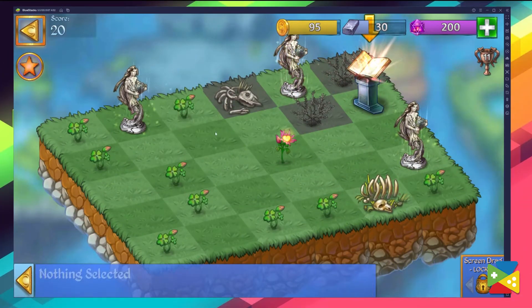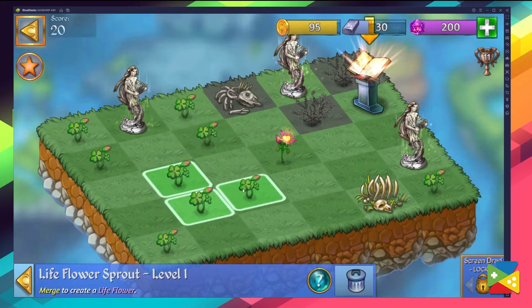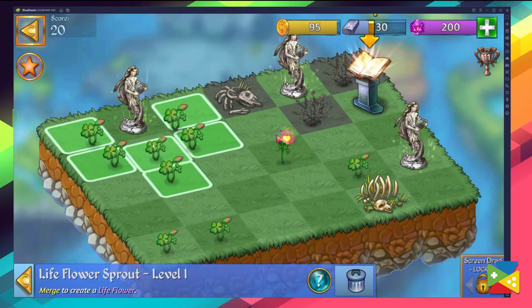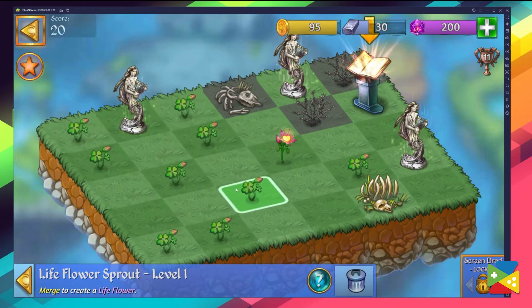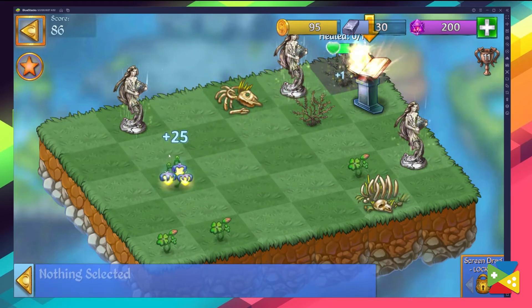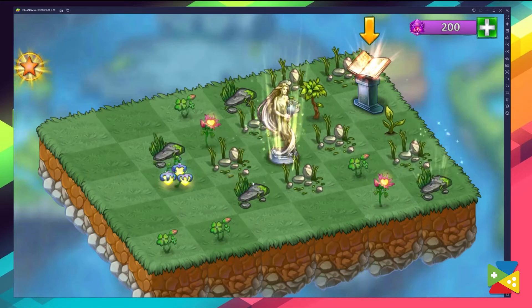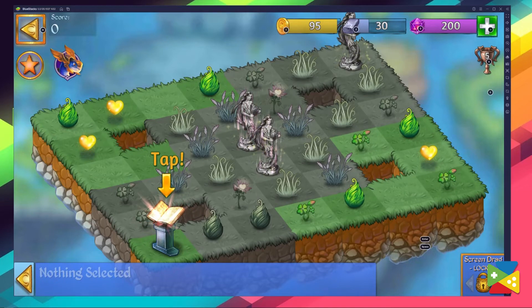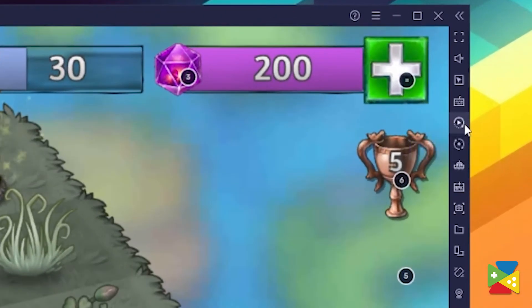In this game, each level can be completed up to 3 times to gain better rewards, which is a common practice in most mobile games. However, when it comes to Merge Dragons, each time we replay a level it's exactly the same as the previous iteration, despite the reward being better. This presents a perfect opportunity to try the BlueStacks Combo Key, as it can automate your game and replay optimized solutions in a fast, simple, and overall precise mistake-free manner. To access this feature, just click on this little icon right here on the side panel.